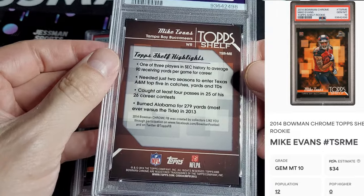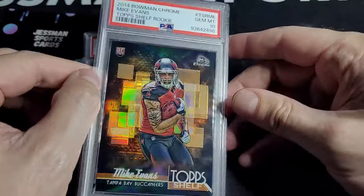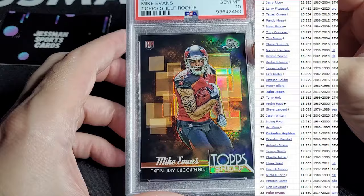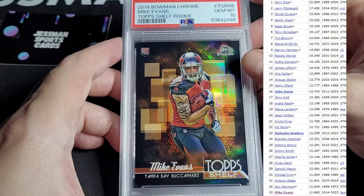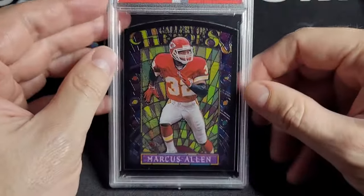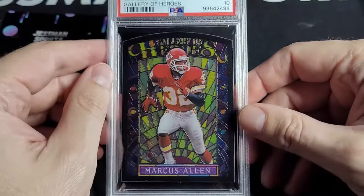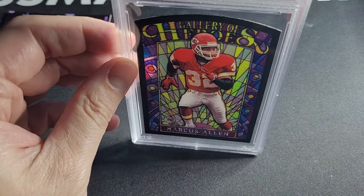Mike Evans — I expect him to get past a lot of milestones this year. He's got Baker thrown to him. What do you guys think — is that duo going to work? I think it is. I think Baker's got a chip, and I think Mike wants to put some milestones on his career. These are always harder to capture in the right light, especially later at night here, close to 10 o'clock.